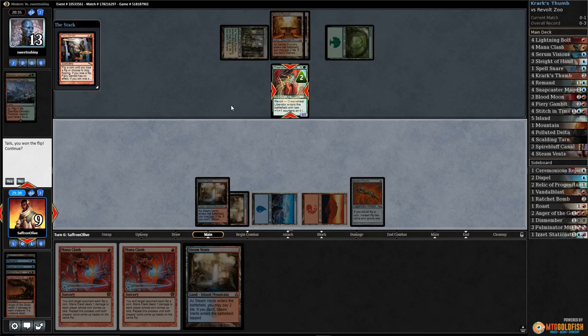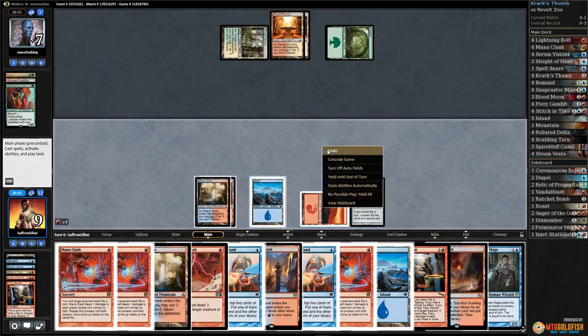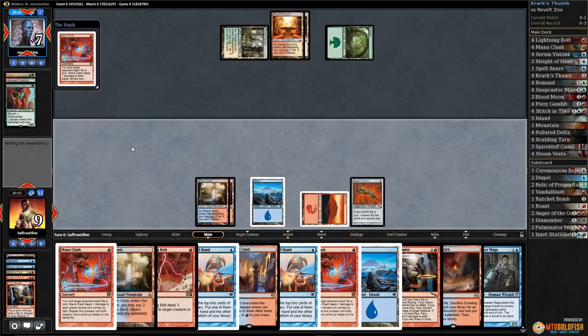Drawing nine would be so sweet but we should be able to win with Mana Clash. We gotta continue, we gotta go for it. Tails — we won the flip! Yes! We did it! We went all the way — Mana Clash our opponent! We forced our luck and we got there!